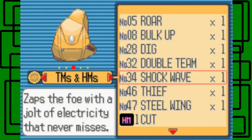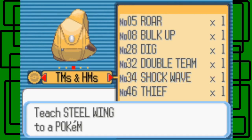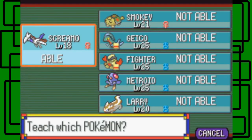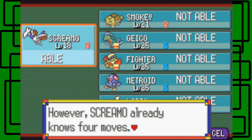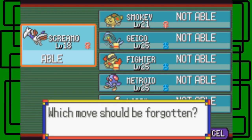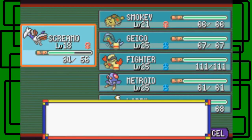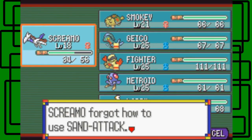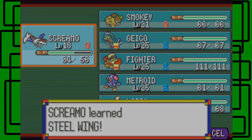Let's teach Thief to Skarmory — not Shocker, but Skarmory. Thief confirmed — Skarmory can learn it. Skarmory wants to learn the move Thief, but already knows four moves. Which move should be deleted? Let's get rid of Sand Attack — Skarmory doesn't need Sand Attack and we never even used it. Skarmory forgot Sand Attack and learned Thief.